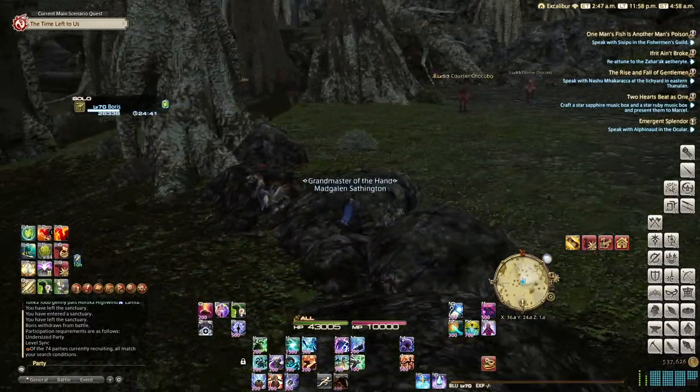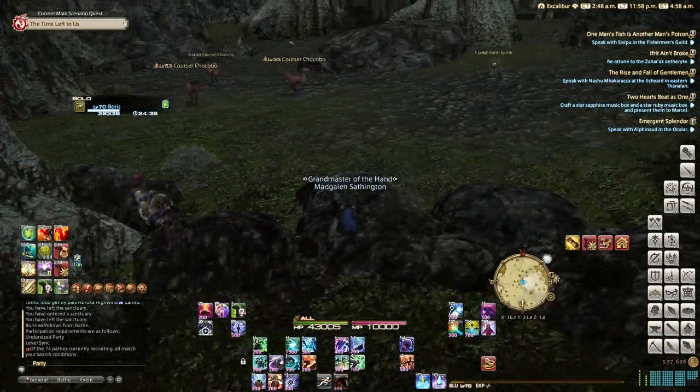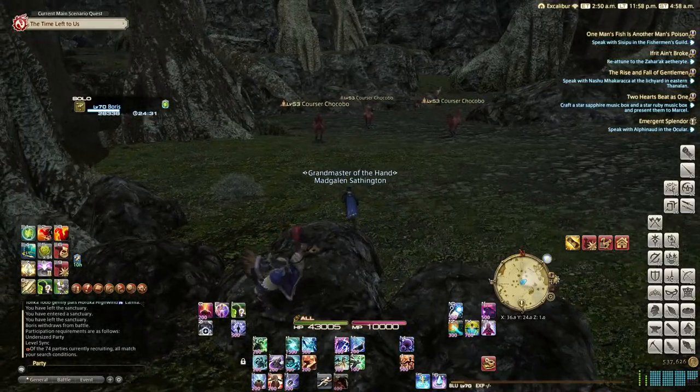I'm not going to show where to get every other skill from here on out except for one more much later. For the most part you're only going to need these two abilities — Choco Meteor and Ram's Voice — and they'll carry you all the way to level 70. If any skills look cool and are nearby, check them out.